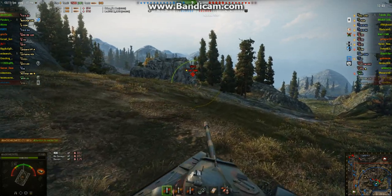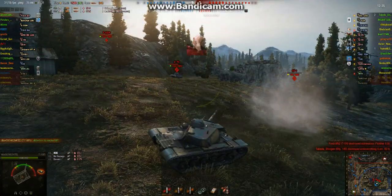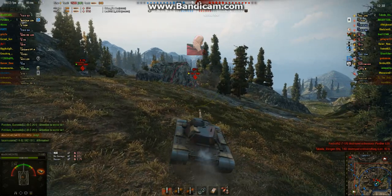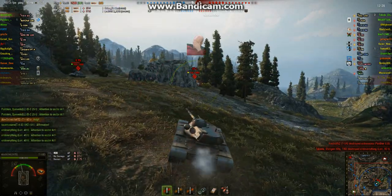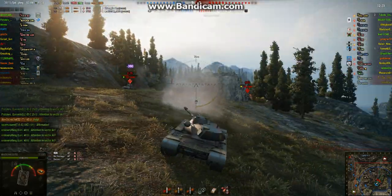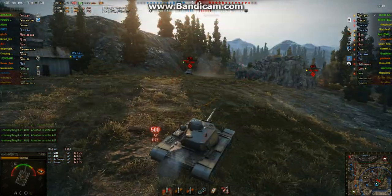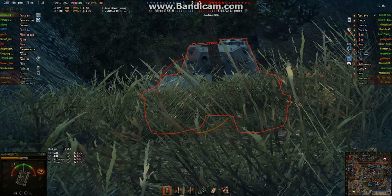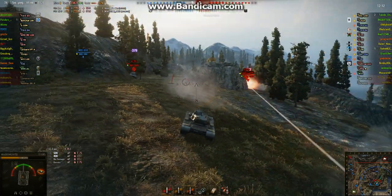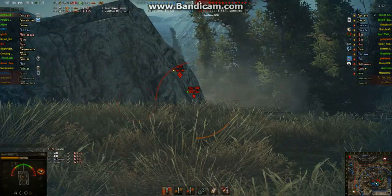Alex decides it's time to go get the STI and finish him. The STI side-scrapes correctly this time, and Alex's shot bounces off the spaced armor on the side. Alex is watching the E75 — the E75 has a clear shot for a third round. The E75 lands a nasty hit into Alex's turret cheek. Alex is aiming for the fourth time. Now they've got a T110E4 backing up the STI. This is getting ugly.